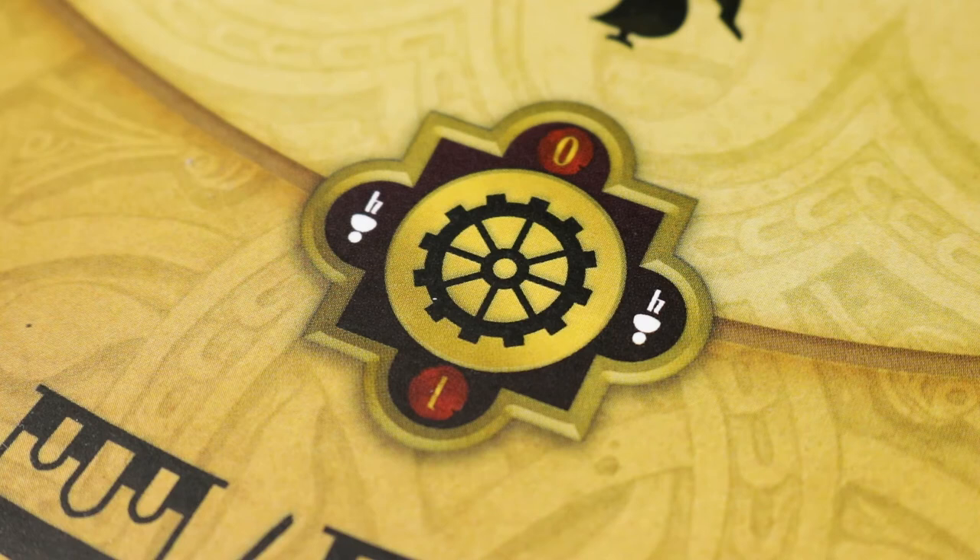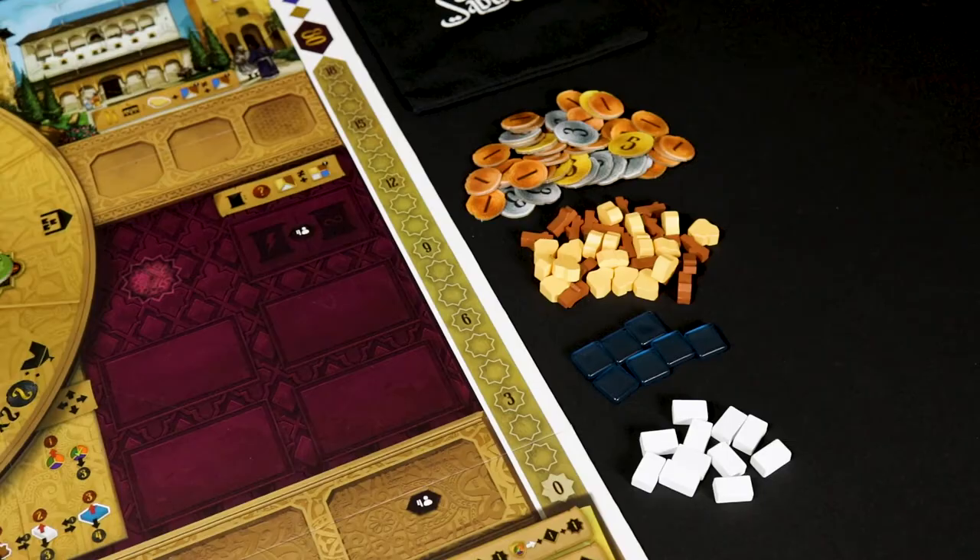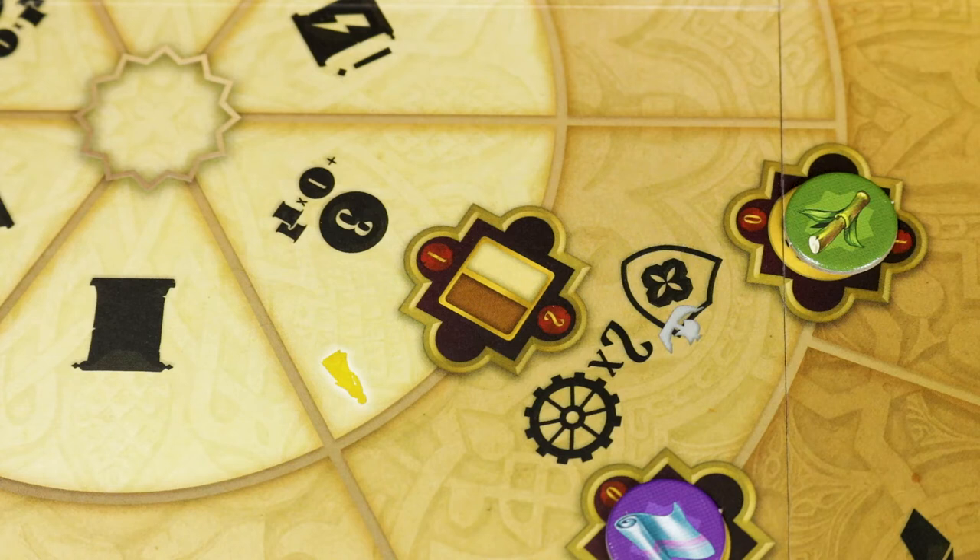Put all of the raw materials and goods in the raw materials goods bag, then place a randomly chosen token on every square showing this icon, ensuring the raw materials side is face up. Place the dinars and materials at the side of the main board to create a reserve within reach of all players.